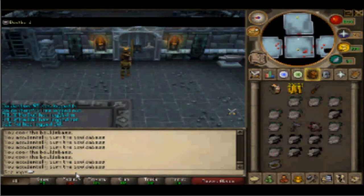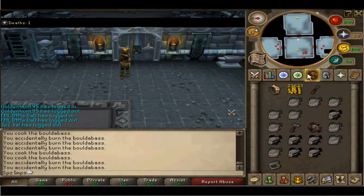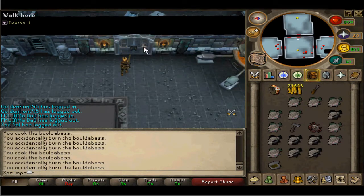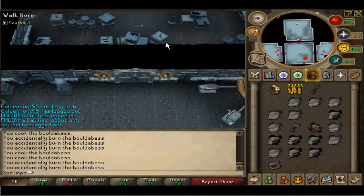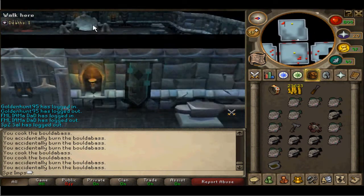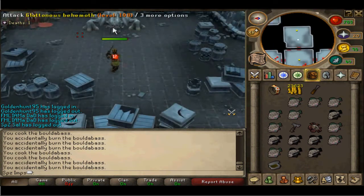Hi guys, this is Spazimps here. This is my very first video in my series of Dungeoneering Boss Guides and this first boss is the Gluttonous Behemoth. You need level 1 Dungeoneering to attack him and he's normally the very first boss that people face.